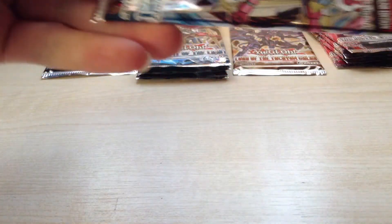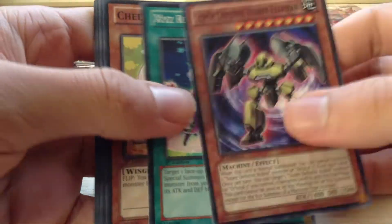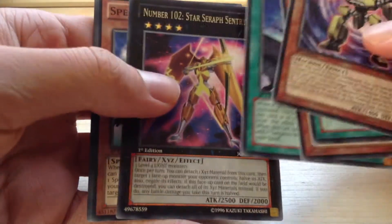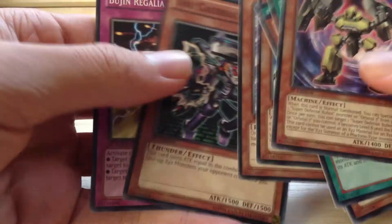I think I've got another one. Super Defense, a Robo Elephant, XC Reception, Cheep Cheep Cheep, Sargastro Lighthouse, Number 102, Starcerer Century, Spell Recycler, Starcerer Sage, Calibrator, and Booging Regalia Sword.